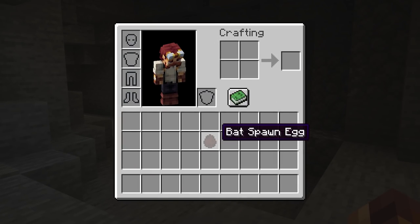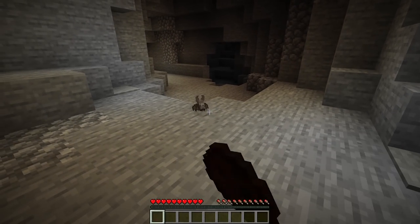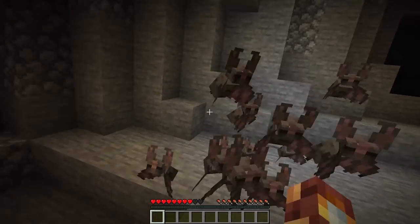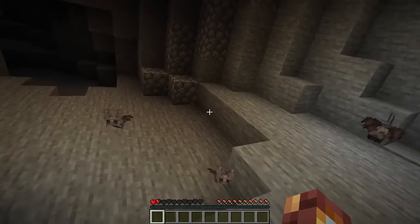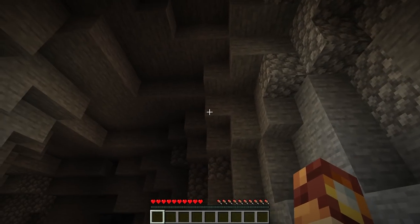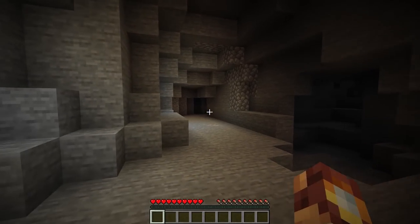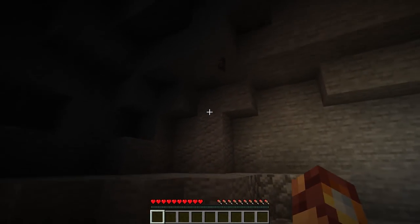In an effort to make the bat just a little bit more interesting than it currently is, we've given it a couple of interesting mechanics. If you attack a bat, you will then be swarmed by a bunch of bats, and that actually has a chance to give you blindness and sometimes even poison. How terrifying.